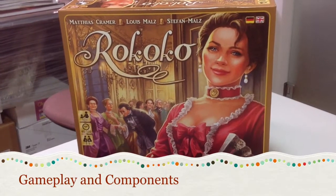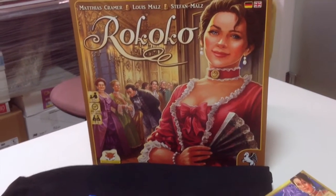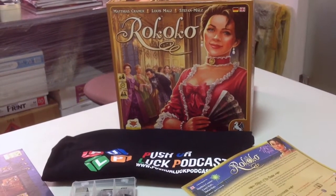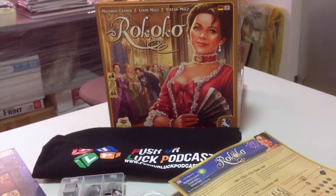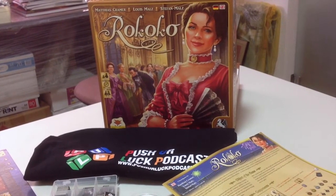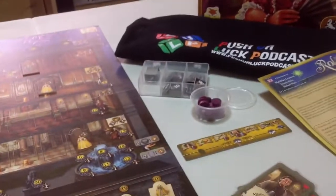Rococo is designed by three designers: Matthias Cramer, Louis Malz, and Stefan Malz. Together they have created quite a few good games. Matthias created Glen More, Lancaster, and its expansion, as well as Alqueria, which is quite an interesting game. Louis and Stefan made Council of Four and its expansion. Let's take a look at the board and the various components of this game.